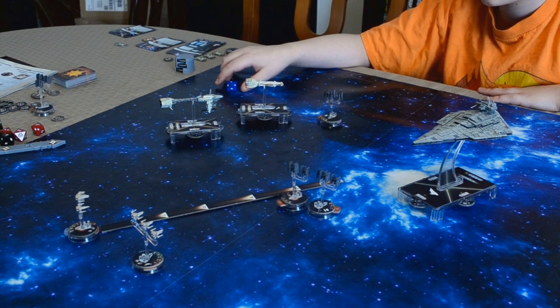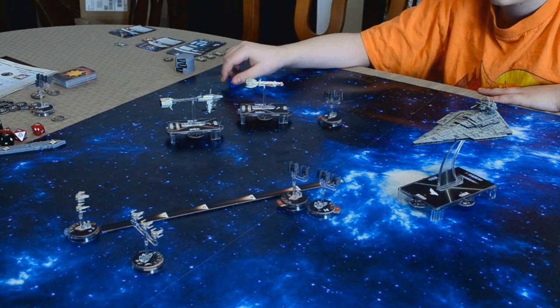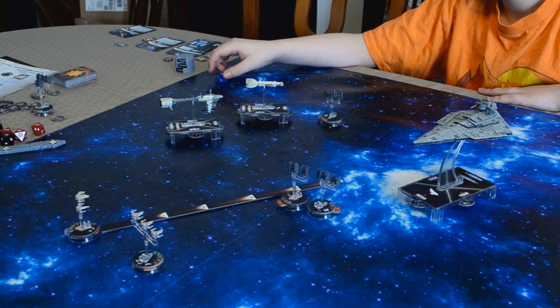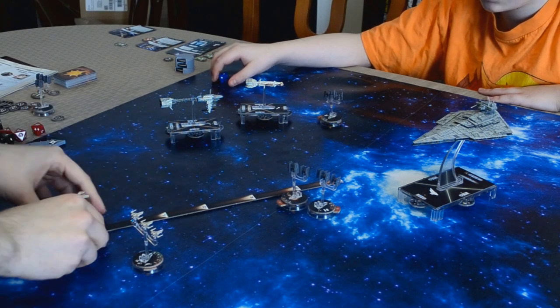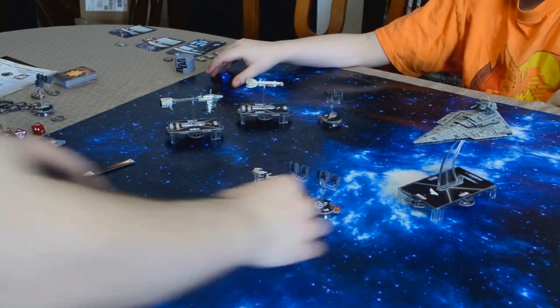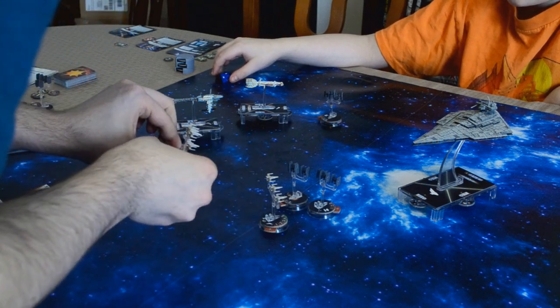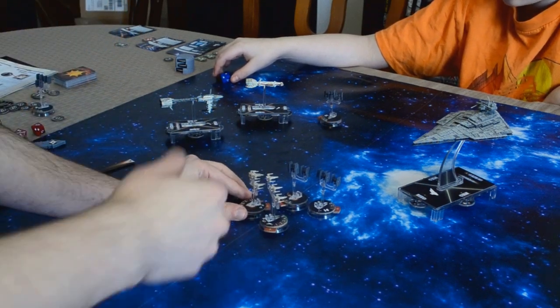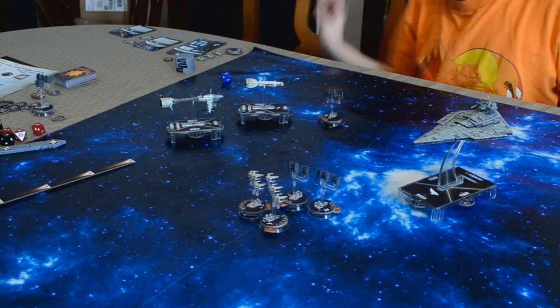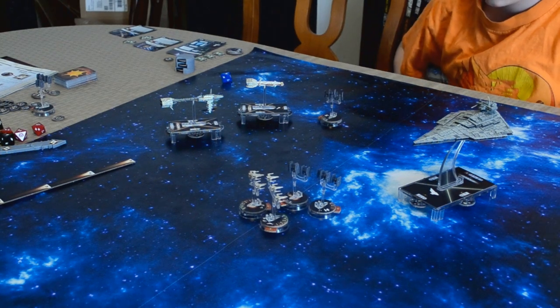Do I want to engage or not? Because if I engage, you have initiative, so you might actually kill me. Your fighters have a lot. Then again, I have five hit points. I'll risk it. I'll go ahead and engage your fighters there. And that concludes that. So all the squadrons have been used this turn. Now the status phase — we'll flip over any exhausted tokens. And yeah, that's it. So now we'll move back onto round three.